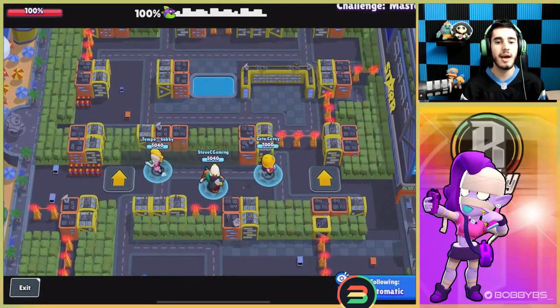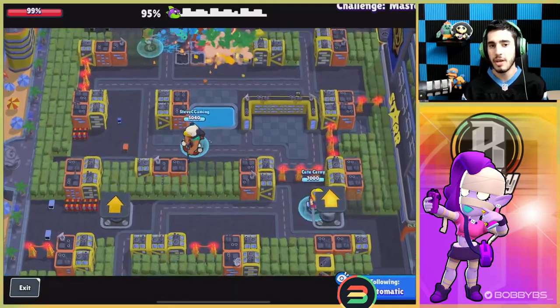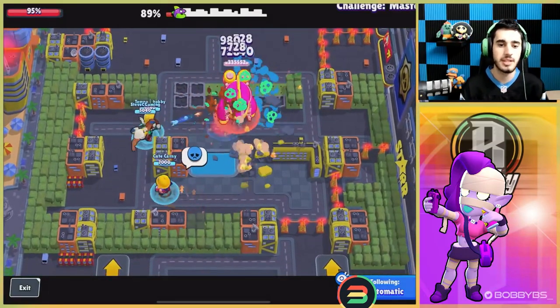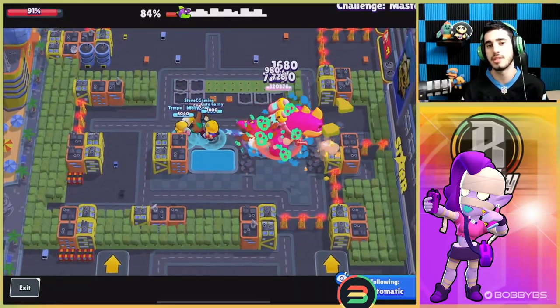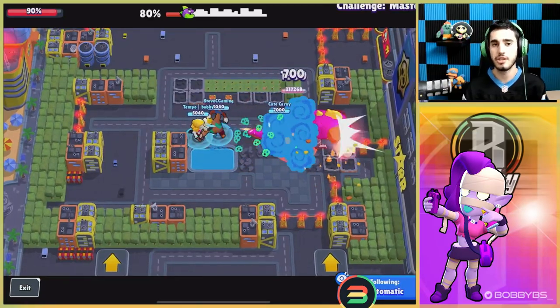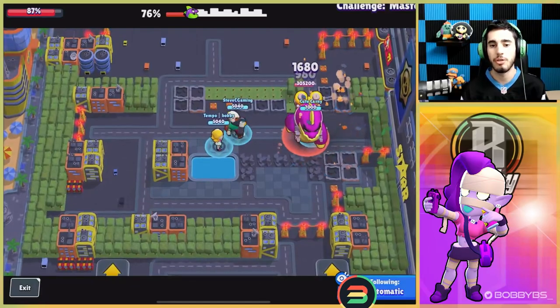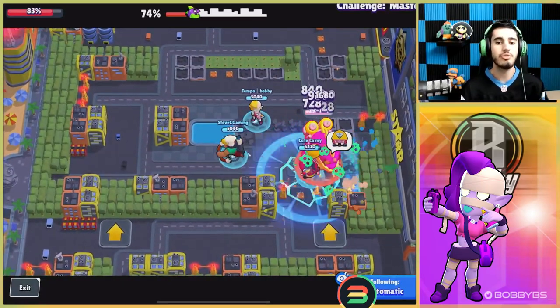Coming in at number 9 we have EMZ. EMZ is a really interesting brawler for this mode — it doesn't have as much DPS as the rest of the brawlers we're playing with, but it does do a pretty good amount of work. We're using the first star power, which I highly recommend, since there's no reason to use the second. You're getting an additional 300-400 damage per shot if you're landing all three ticks.